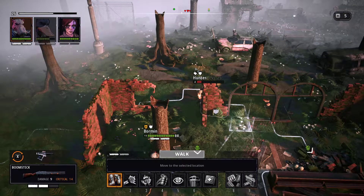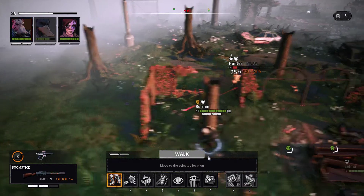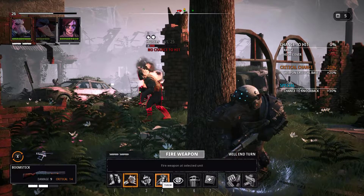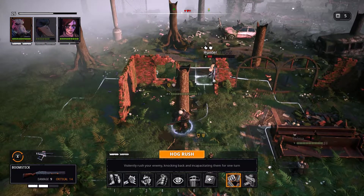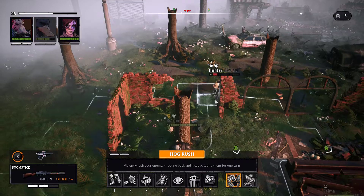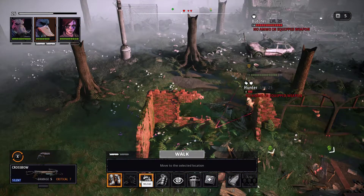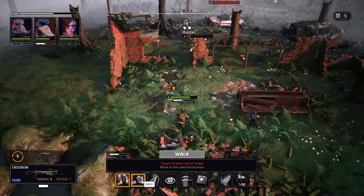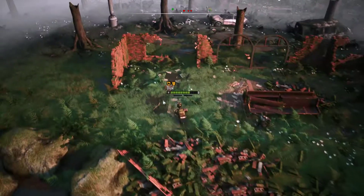If I go there it's 25 percent chance of hitting, no line of fire. I don't want to go on the other side of the wall. Hog Rush - let's see: violently rush your enemy, knock him back and incapacitate them for one turn. It might leave him very open. That didn't do anything - well that was a bit stupid - it blew up my truck and my tree cover. Still only 25 percent chance of hitting - I don't like this.